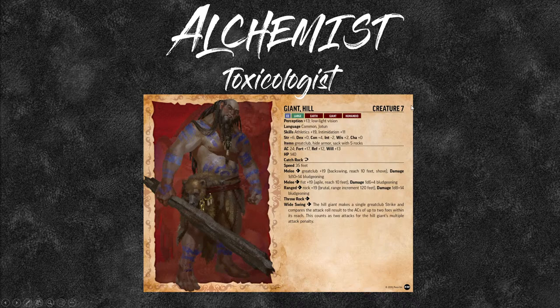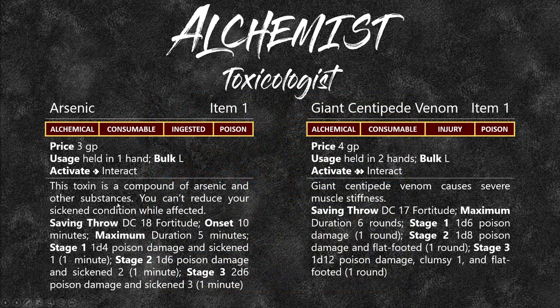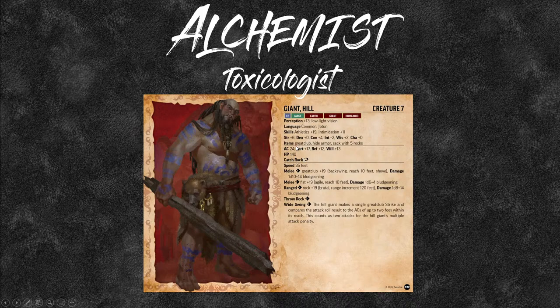At level 5, upgrading to 19 intelligence, your class DC will be around 23. Going back to arsenic, which requires a DC of 18 — a hill giant's fortitude save is 17, meaning with the standard poison DC it only fails on a roll of 1 (5% failure). With your class DC of 23, it now needs to roll at least a 6 or higher to save — about a 30% failure rate instead of 5%. That's why a Toxicologist is quite good using their class DC.